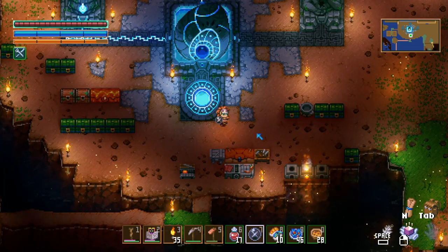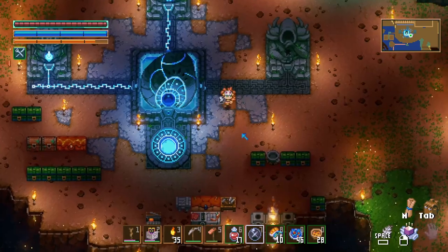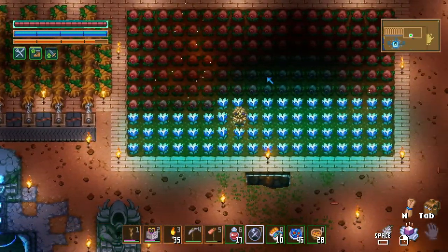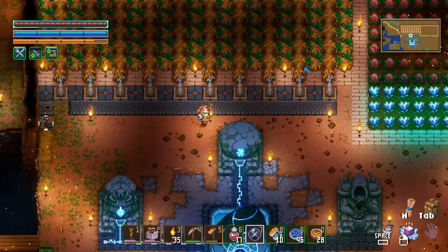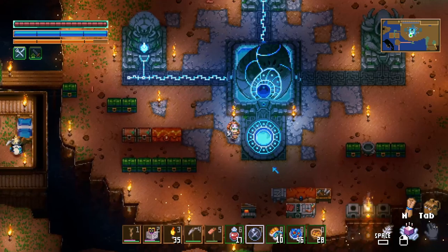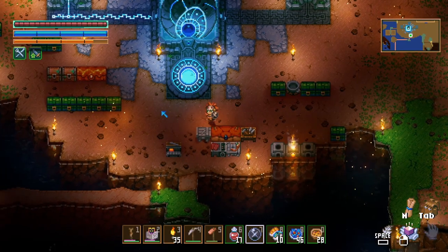Hello everybody, BertoGuy here and welcome back to Core Keeper. Last episode we set up some automation. I managed to finish this off and I reconfigured the farm, so it looks pretty good. I did turn the farm off because it is pretty powerful and we got quite a bit of wood for now, so I don't think we're going to need any more at this very moment. Got over 2k, so that's pretty good.